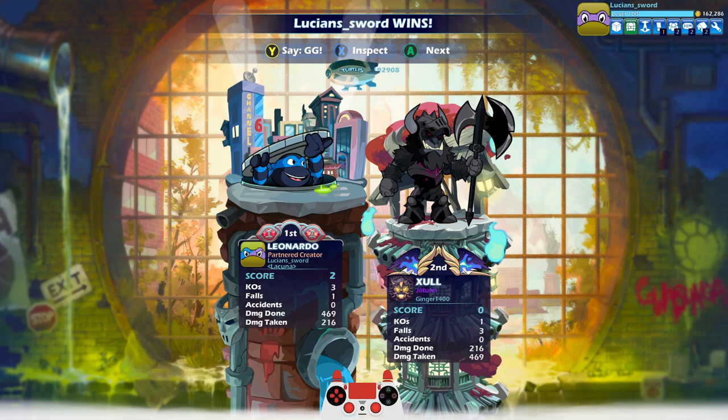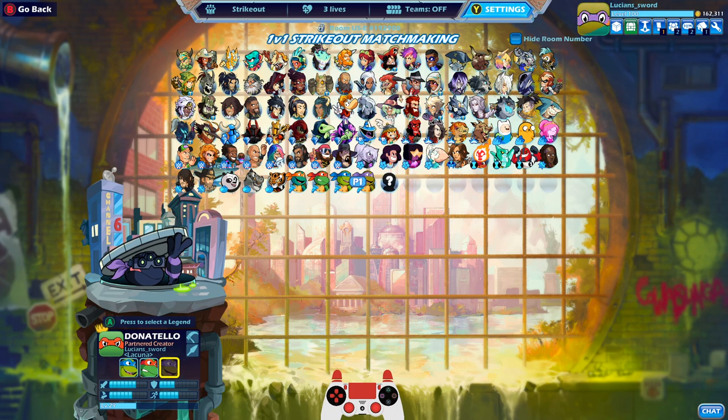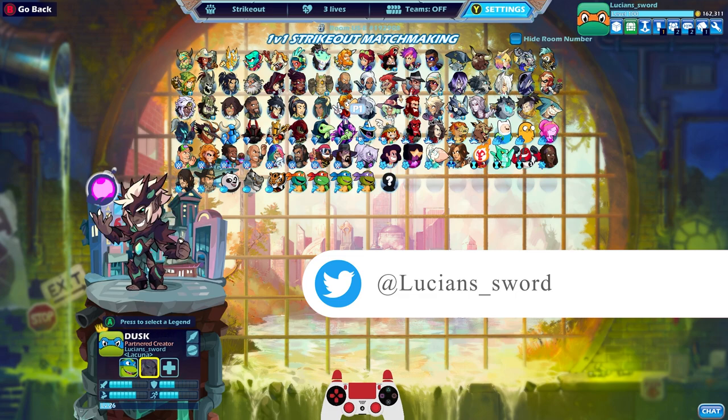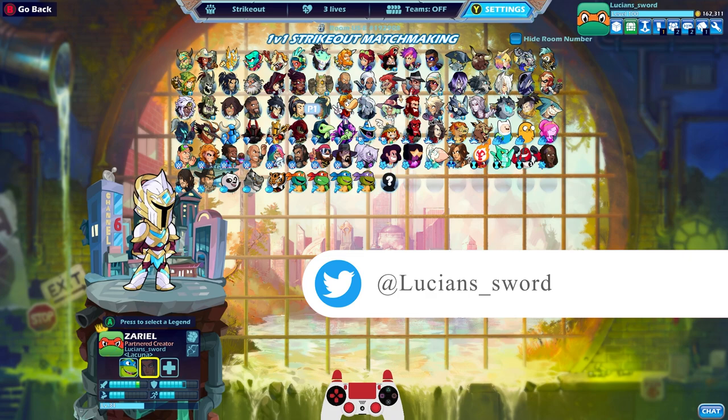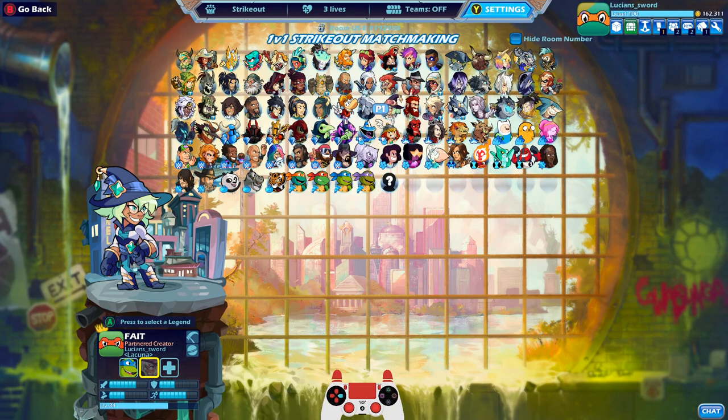GG dude, GG — that was really fun! Pretty much ended like how it began. Anyways guys, I hope you enjoyed — like I said I'm gonna be dropping a code to unlock one of these turtle skins in the comments below. I do have more skins, and follow me on Twitter — I might be dropping skins there but most of the time I'm just tweeting random stuff. Anyways guys, I hope you enjoyed and I hope to see you in the next video. This is Lucian Sword, take it easy friends.